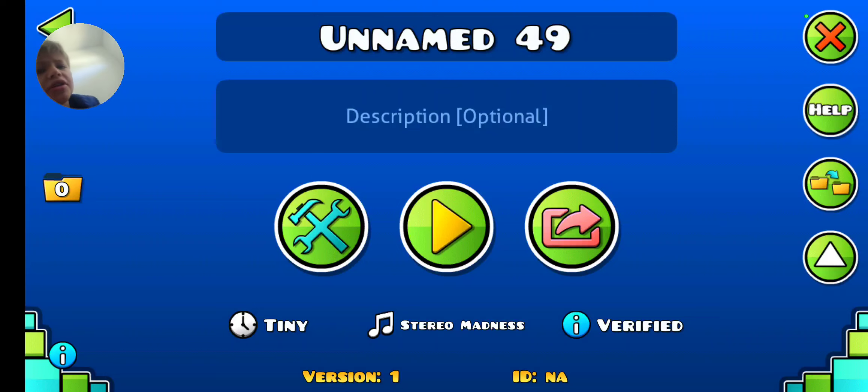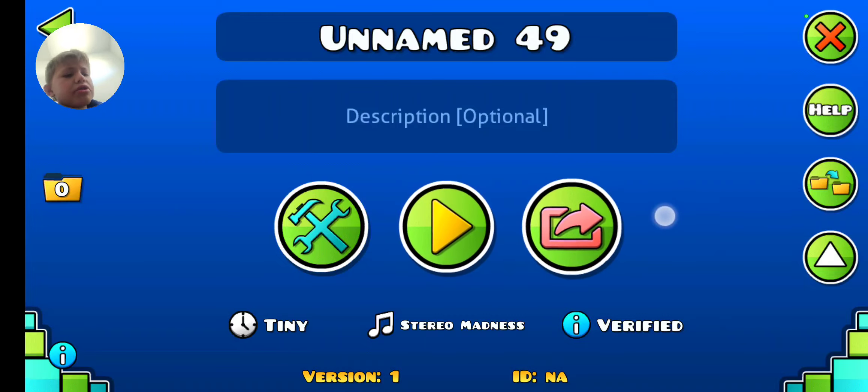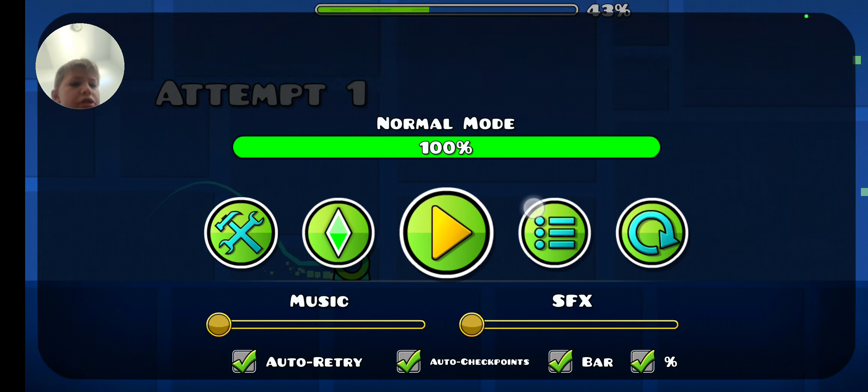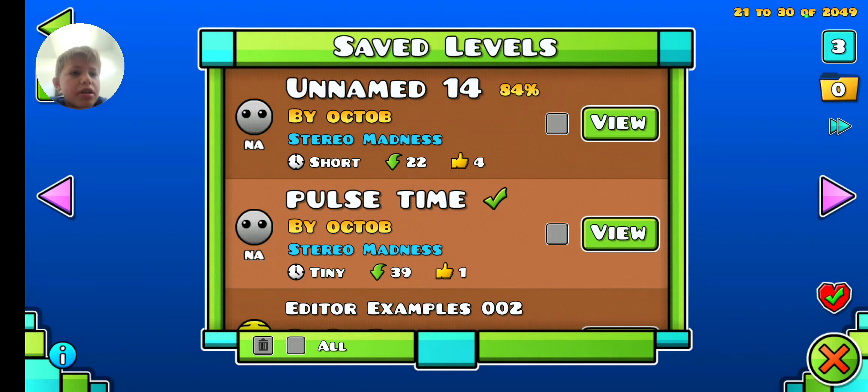There's another 2.2 thing where you get to choose if it's a platformer, so you can hold that or something — but then yeah, there's nothing.